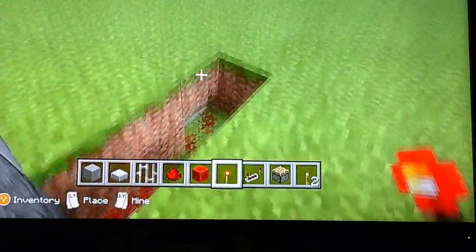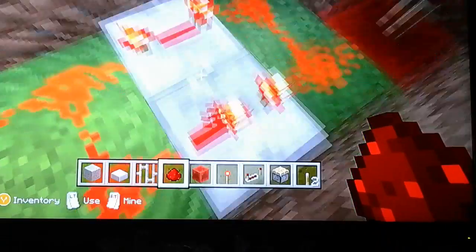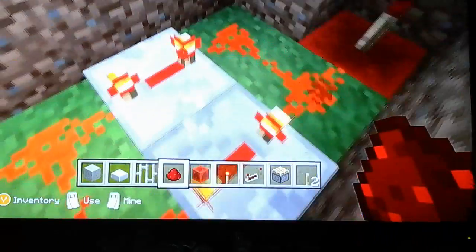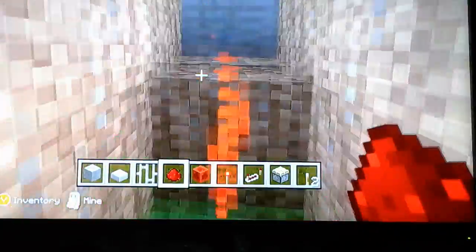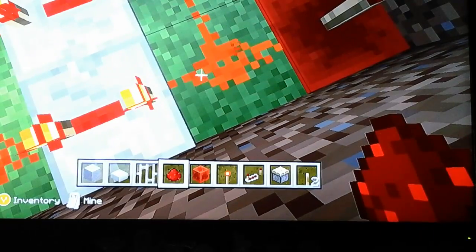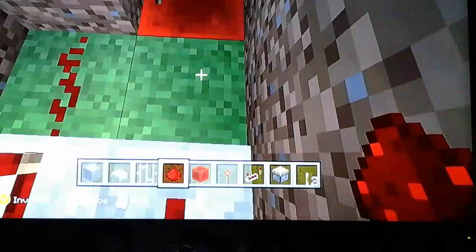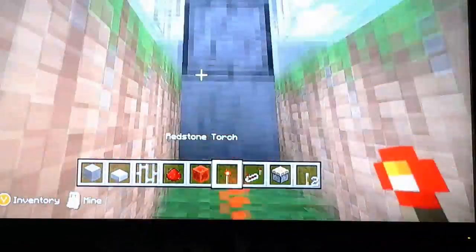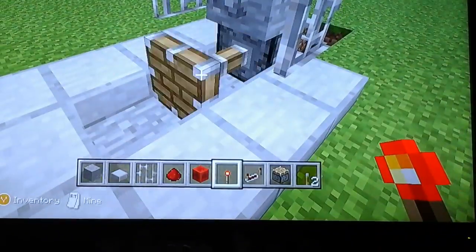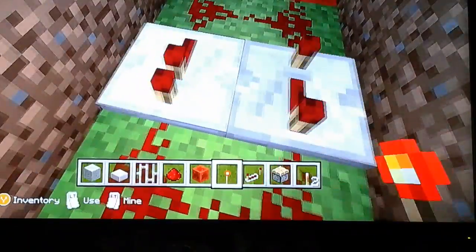You can change the tick counts, or how fast it goes, by simply changing the repeater. This is the slowest speed right here. And as you see, it's all just lit up. The easy way to get rid of that is break a piece of redstone, break your torch, and place it all back. So this is the slowest speed. And then this will be your fastest speed.